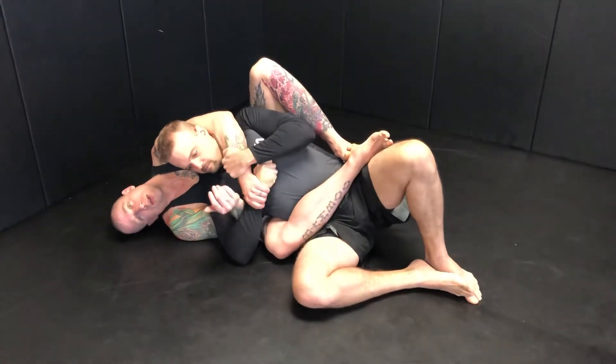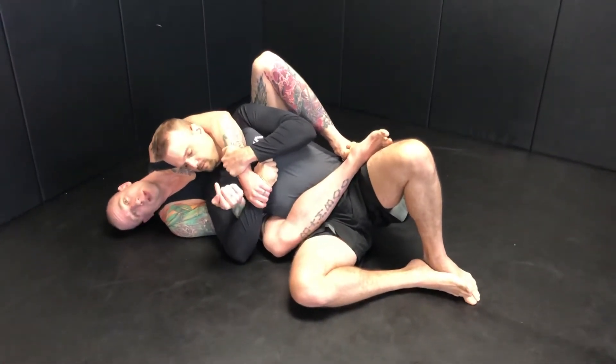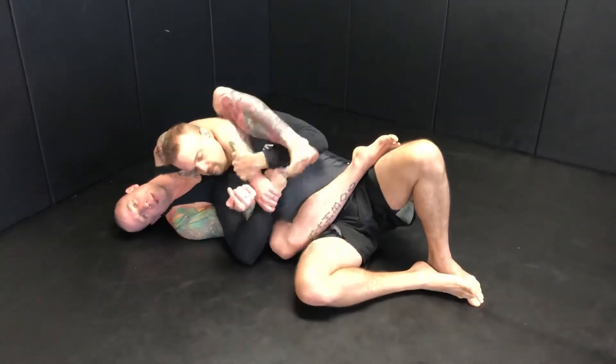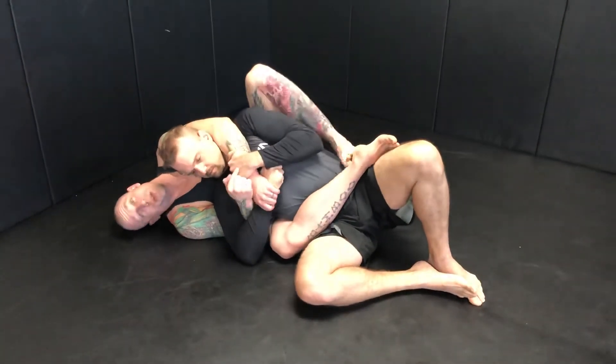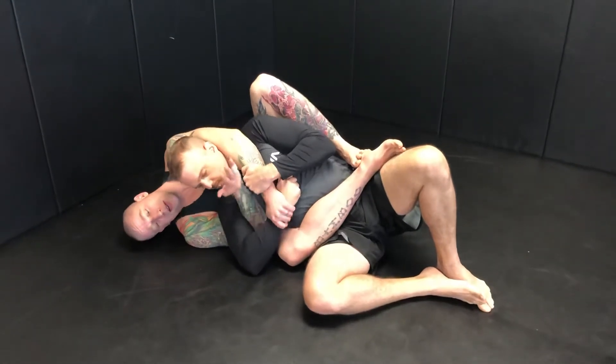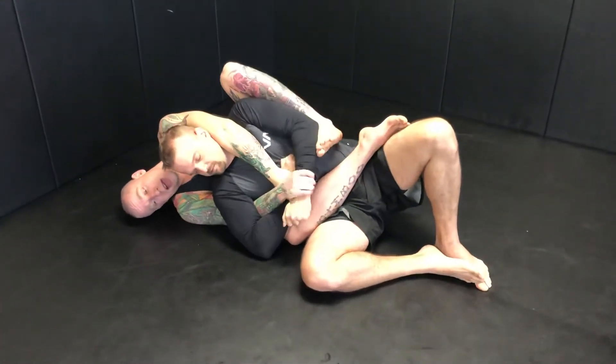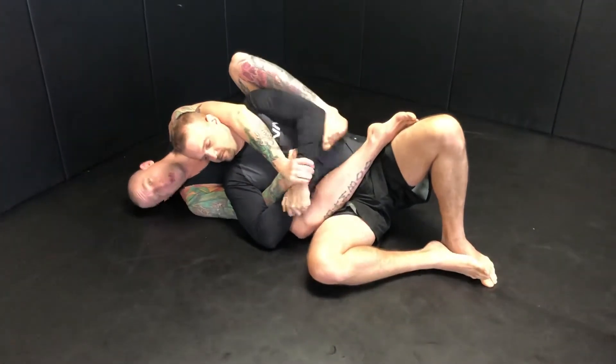Now I have control of that hand and he still has one hand on my choke arm. That's annoying because I can't rip it away, I can't get my triangle stuff going. So I'll use the same hand on his fingers again to pry it away, and get a grip. My foot will help if I need to.